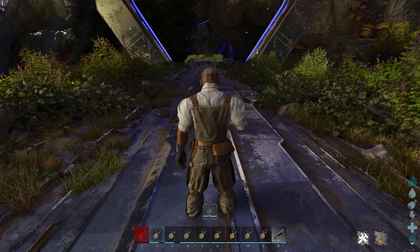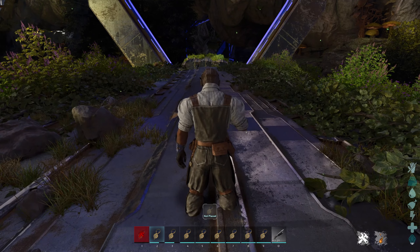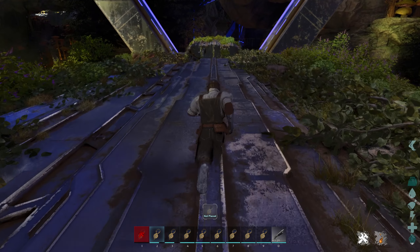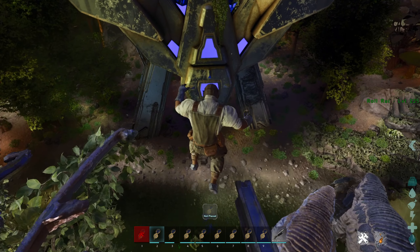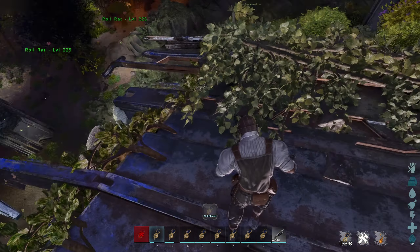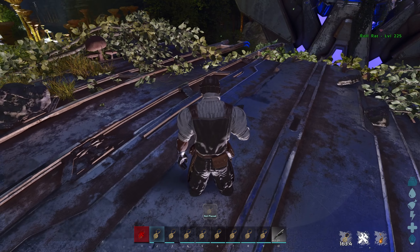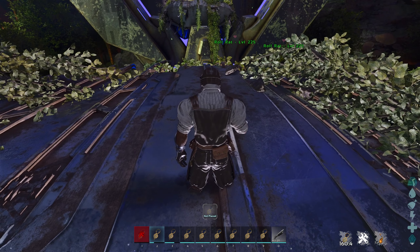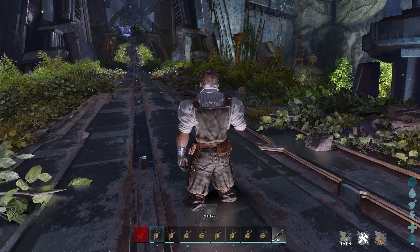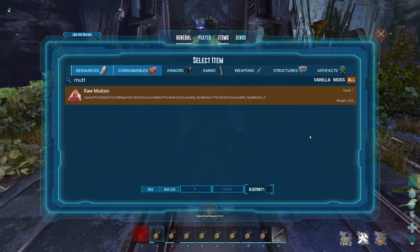First test: can the rewind save you from falling off a cliff? Since you won't have time to set a portal point when falling abruptly, this is a five-second rewind scenario. Running down the cliff and counting — three to four seconds in, clicking the watch successfully brought me back up. Server lag can affect timing, making results slightly inconsistent.